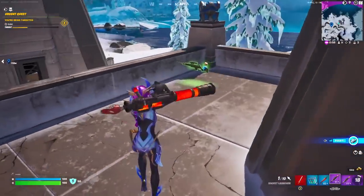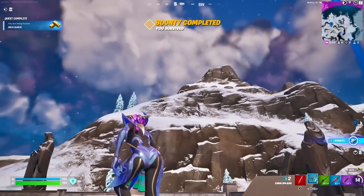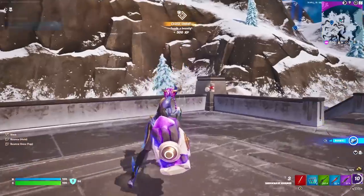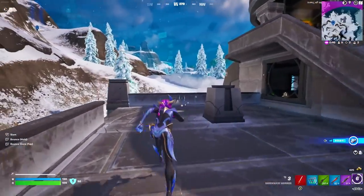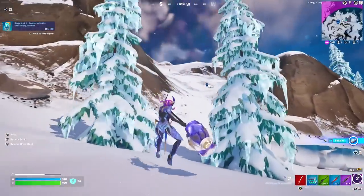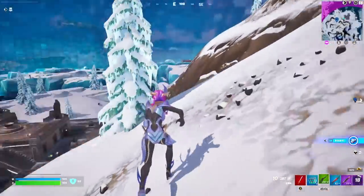I bounce back and pick up my DMR just in case we need that for range, and I'll swap it for a scar if I find one. Right now we're in a bad position — this is a horrible ending for the circle. Always stay to the edge when the storm's coming in. Not going into the circle fully, just the edge of it, ready to go in when you're ready.